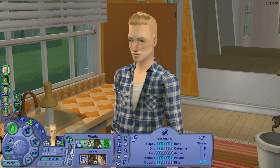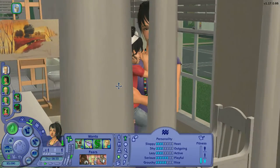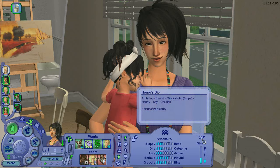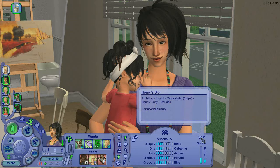And he is married to this lovely lady who really needs a new haircut, because she has been sporting this look since she was a toddler — which is so funny! This is Anur. She's actually one of the Troi kids — the second born. Stripe and Izumi Troi are her parents. She is ambitious, workaholic, handy, shy, and childish. Her aspiration is fortune popularity.